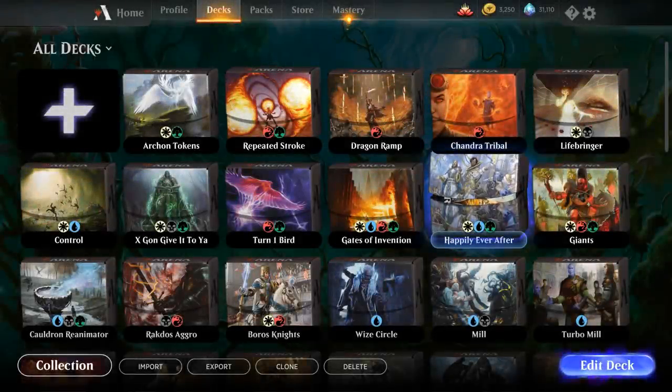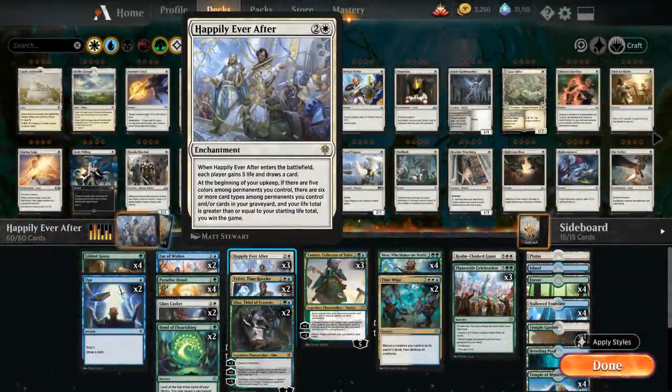Hello and welcome to another Magic Arena gameplay video. Today we're taking a look at a deck built around Happily Ever After, the alternate win condition enchantment from Throne of Eldraine. When Happily Ever After enters the battlefield, each player gains 5 life and draws a card. Then at the beginning of our upkeep, if there are 5 colors among permanents we control, 6 or more card types among permanents we control and cards in our graveyard, and our life total is greater than or equal to our starting life total, we win the game.